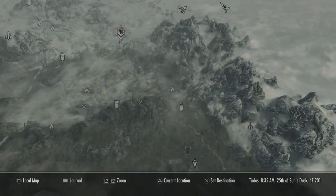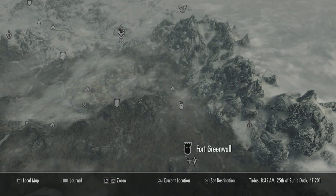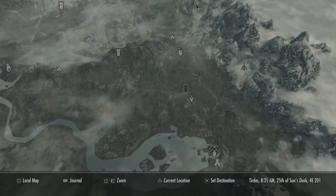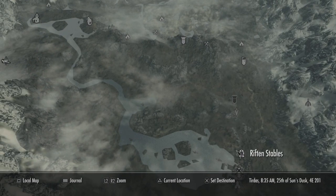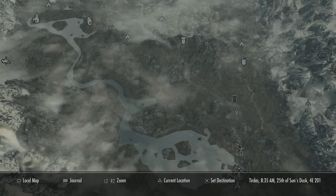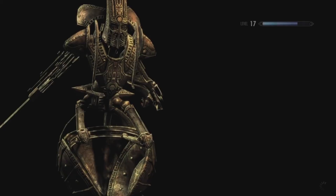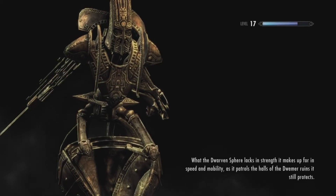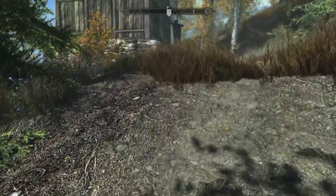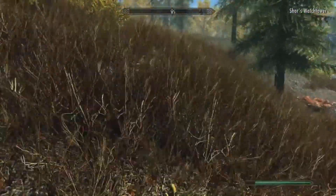It looks like we have a few options for what's near it. You have Shore's Watchtower, which seems to be at the same elevation, roughly. You also have the Riften Stables, which seems even closer. Not sure how much I want Lucy in the middle of an armed conflict, though. So let's go ahead and go Shore's Watchtower. We did this intentionally to not get Lucy involved, so we're going to leave her here and make our way south.